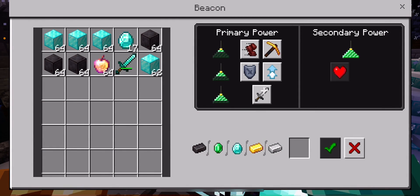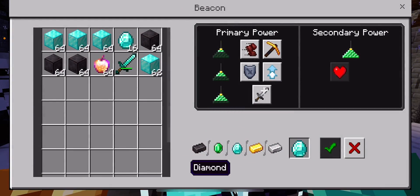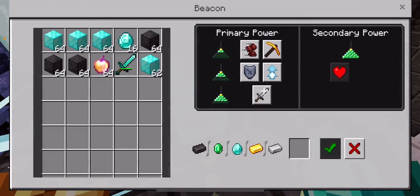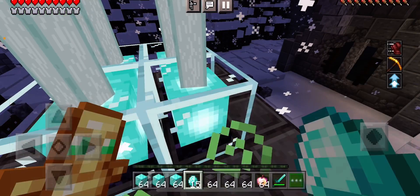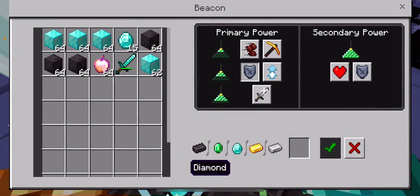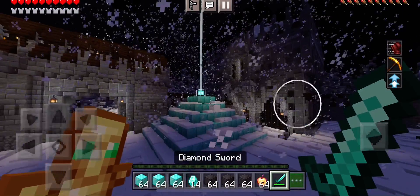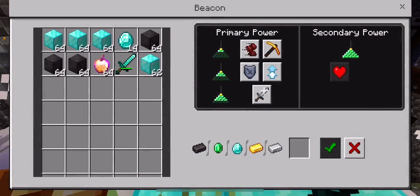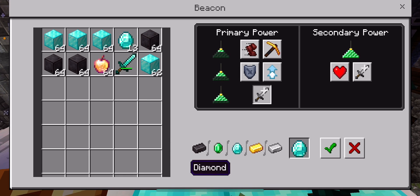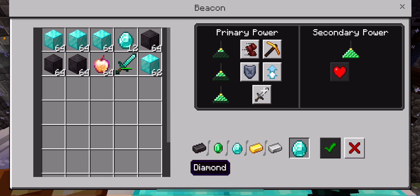Let's do — I mean — speed. Boom. And then jump boost. And shield. So, after breathing so loud, guys — boom. And sharpness. And then, can I get anything else? Nope.